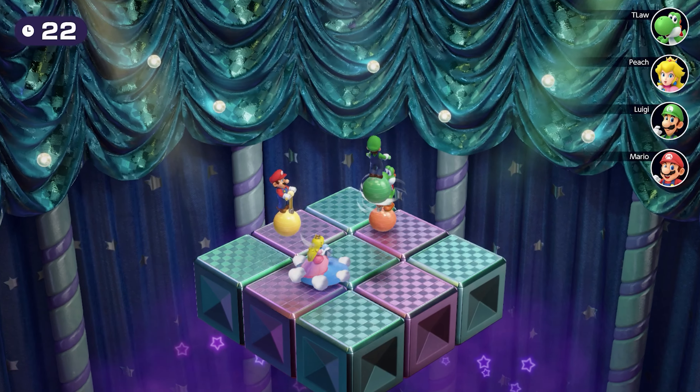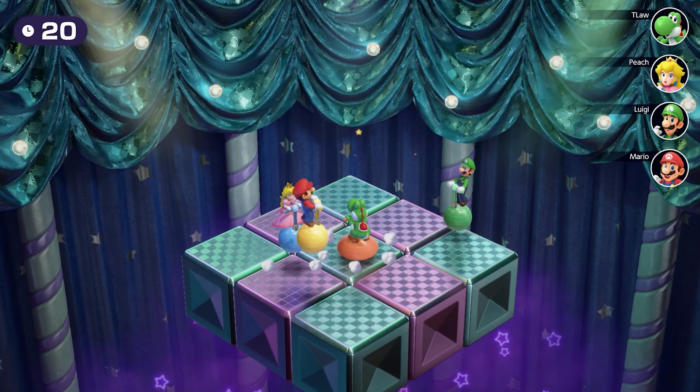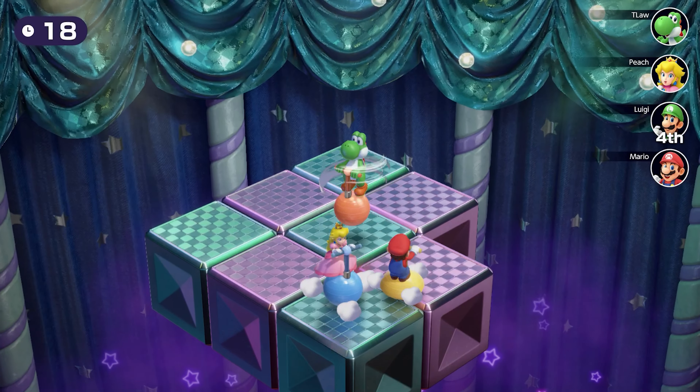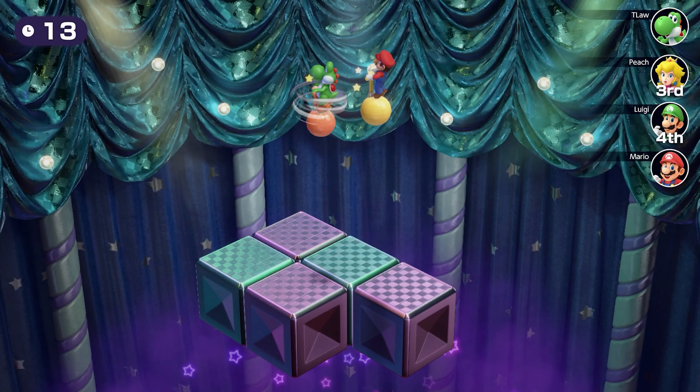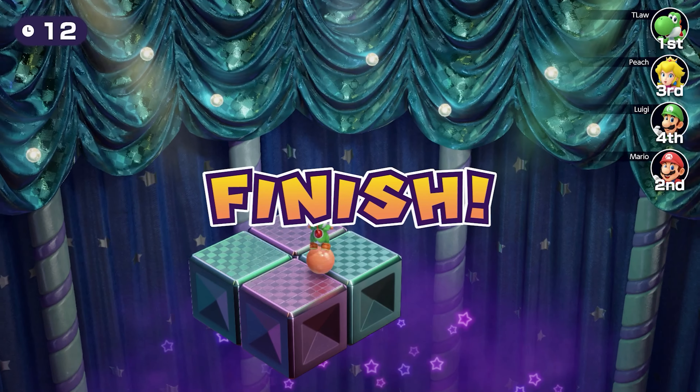Get to the middle and hold the middle. I'm getting a little bit bullied. Oh, that was a good spin — we hit everyone out of the middle. Luigi is gone. Good hit on Peach — how did she survive that? Okay, she didn't. She's out. Mario's out. We win.